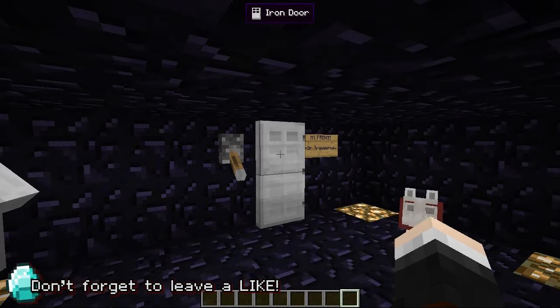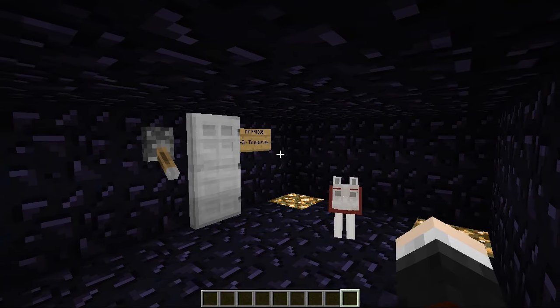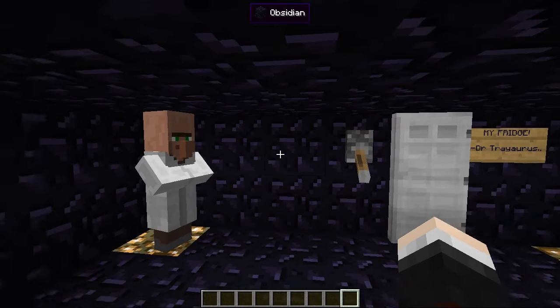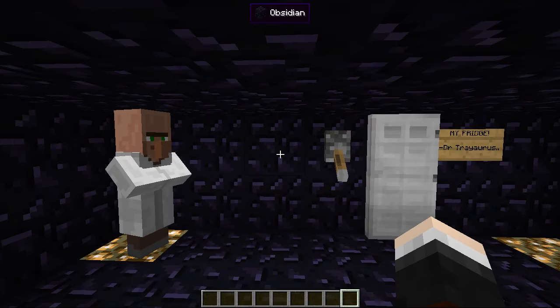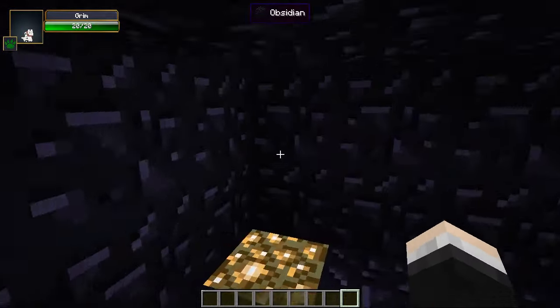Hey everyone, Dan here from The Diamond Minecart and welcome to another Minecraft mod showcase. Today we are in a little bit of a strange place — we're chilling out in the obsidian bunker because TreyRise has come up with a very strange yet extremely destructive set of gadgets which can summon storms and many more things into your Minecraft world. These storms summon huge tornadoes that can rip up the ground, fling it into the air, and destroy everything in their path.